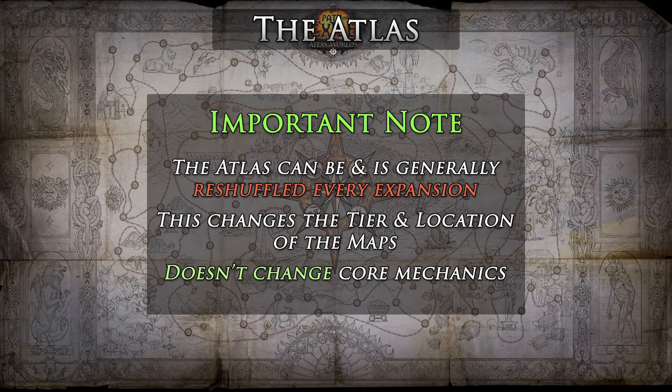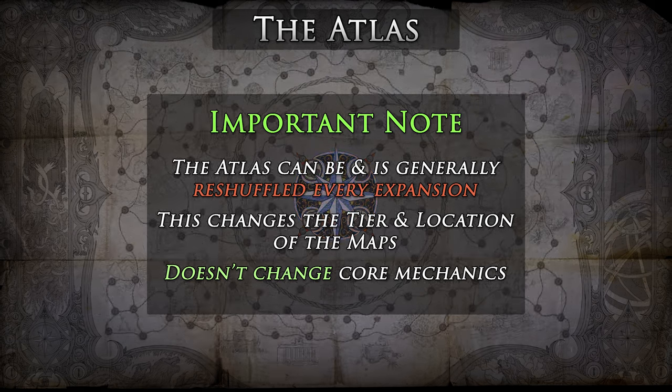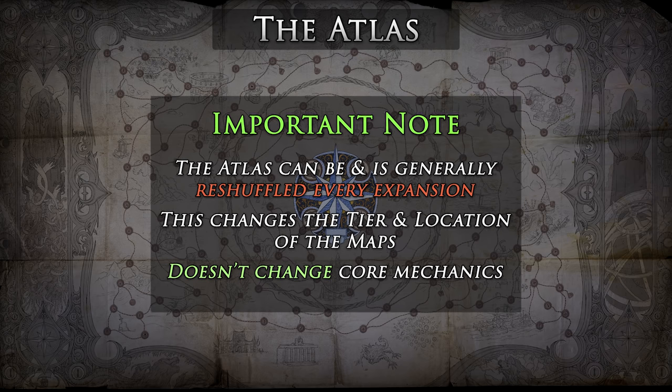Another very important note is that the Atlas can and generally is reshuffled every expansion — read this as Major Patch. So in this guide series, there may be a few different variations of the Atlas shown due to the reshuffling that occurs about every three months. Luckily, the shuffling only changes where each map resides and what tier it is; it does not change the core mechanics of the Atlas inherently. So the examples given within the video series are all still correct mechanically — it is just the map names or tiers that have shifted around.